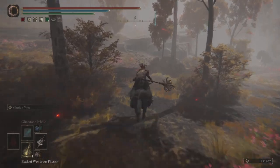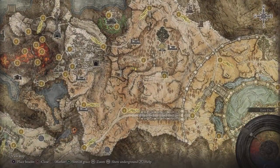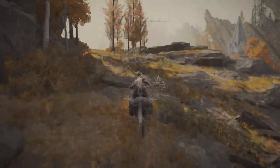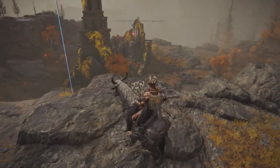So let's do that. From this Site of Grace, we're going to hop on our steed and make our way over to the Second Church of Marika. Over there, we're going to get invaded. But if you make your way inside of the church, you can get a little bit of an advantage as you know exactly where she's going to spawn.